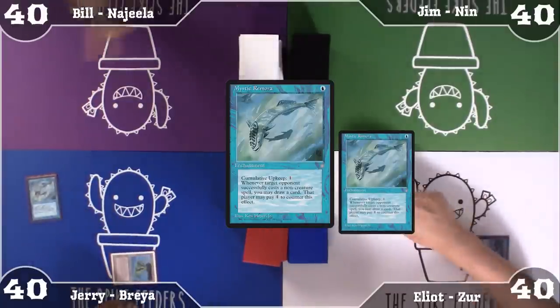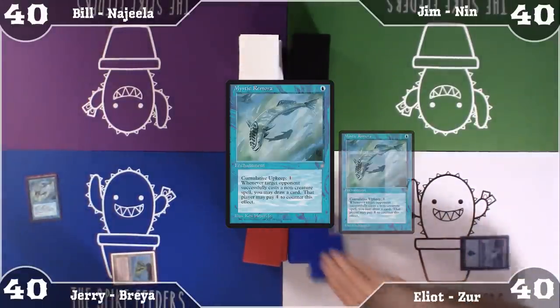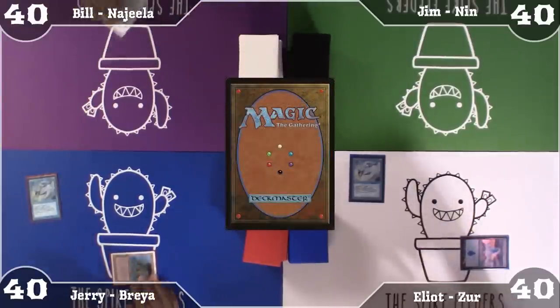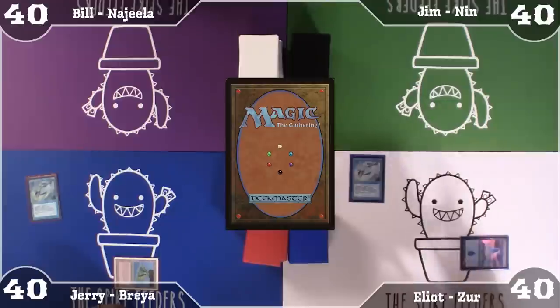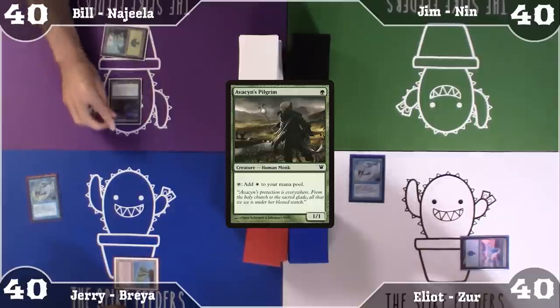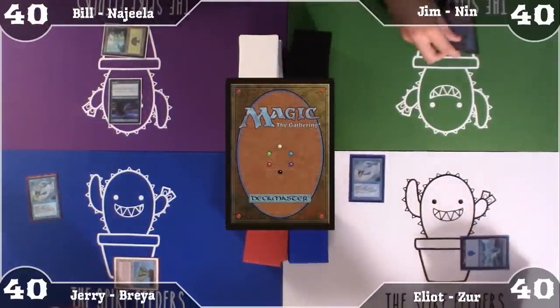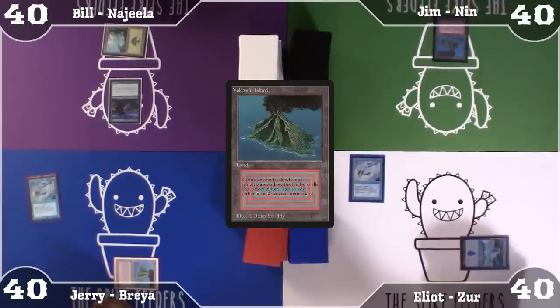That's actually not a better turn 1 play because it triggered my Mystic Remora and I drew a card. He's got access to red though. I'm going to play Forest into Avacyn's Pilgrim and pass. Neither of us get to draw off our Mystic Remoras. I'm going to play Volcanic Island and pass the turn. I'm going to untap, put an Age Counter on Mystic Remora, and pay 1, then draw a card for my turn. I'm going to play a Snow-Covered Swamp and pass.